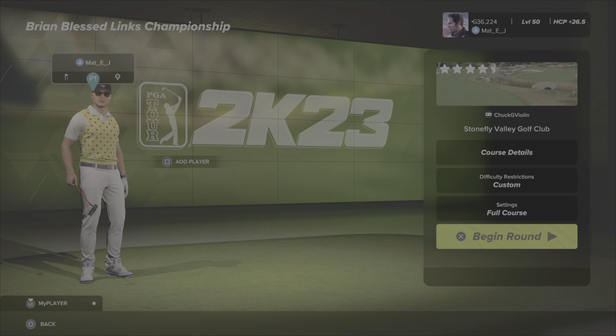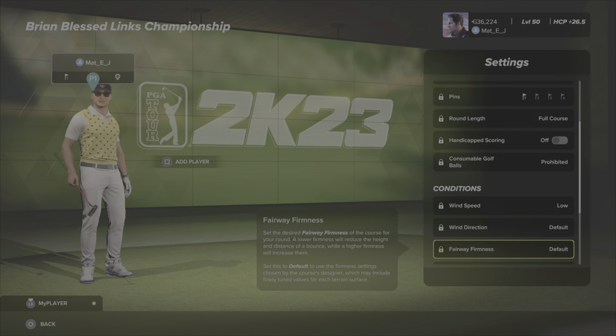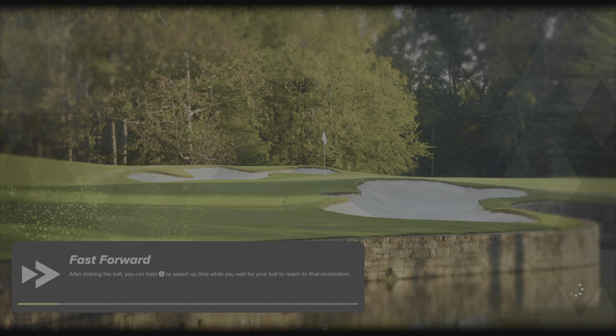Hey guys, welcome back to the channel, welcome back to Matty J Plays and welcome back to the new season of TGC Tours. As always, this is my weekly playthrough of the challenge circuit round one. I'll be doing my platinum rounds later in the week. This week you are in the Brian Blessed Lynx Championships at Stonefly Valley Golf Club by Chuck G. Violin. Let's check your settings - round one, black tees, pin set one, low wind speeds, default everything, crowds are on.